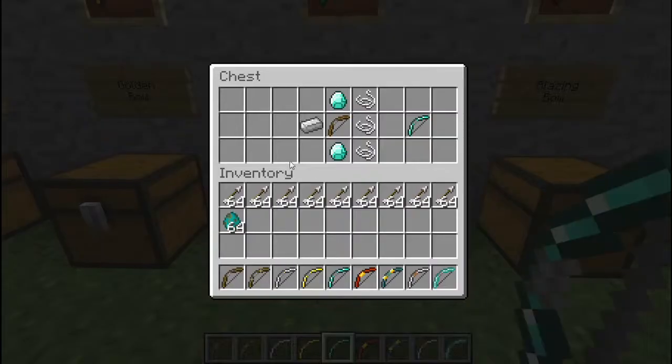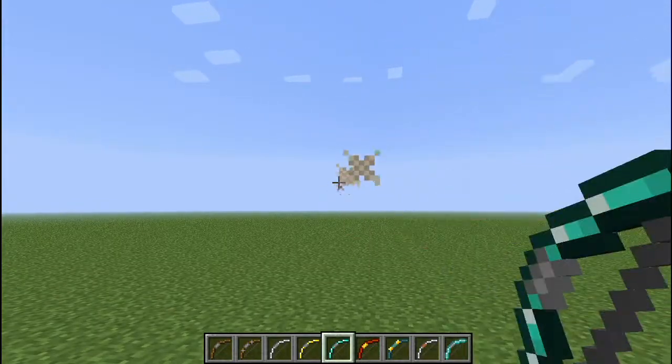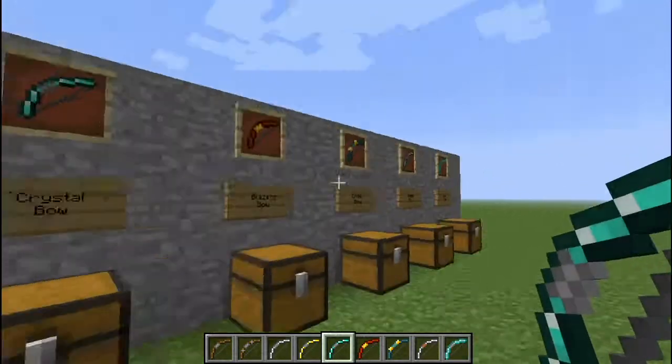We have the crystal bow here — just two diamonds, iron, and three string. Same speed as the gold bow, except the durability is a lot more.